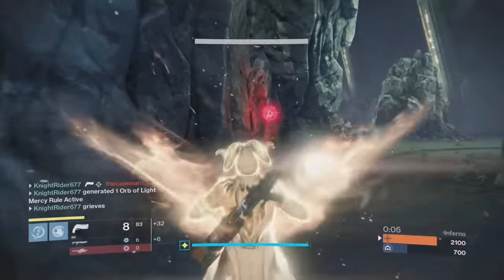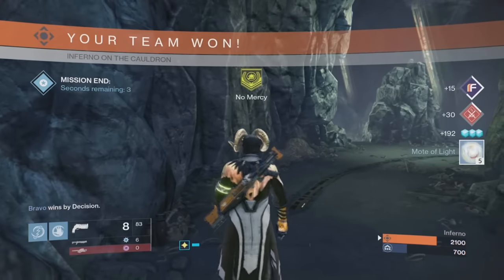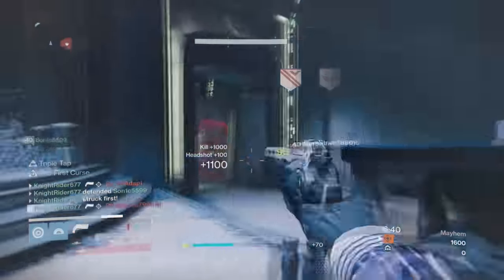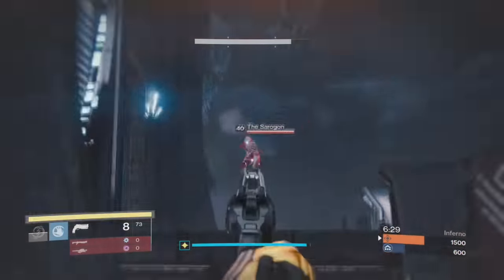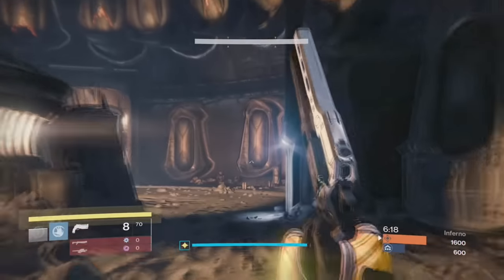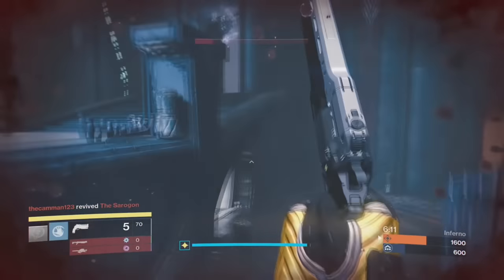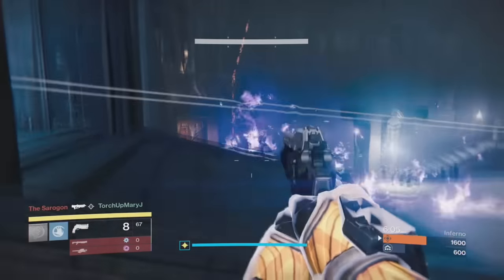If you have played with the Last Word, you have pretty much already played with the First Curse in a way — the looks are almost exactly identical. They both have the flip effect, and the weapon foundry Tex Mechanica is definitely in favor of that flip animation, which is always going to be unique. The Chaperone, the Last Word, and now the First Curse — they're all made from Tex Mechanica. I do have a feeling a lot of people are going to be extremely disappointed that this is basically a reskin.